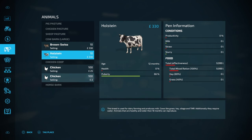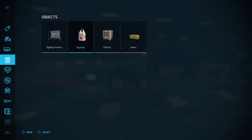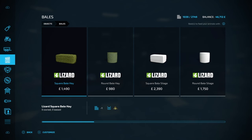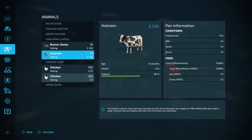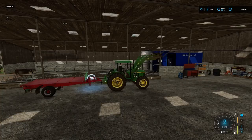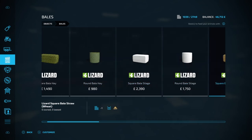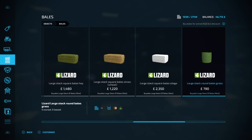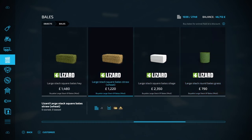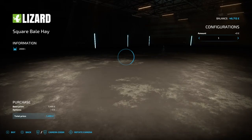We'll need to try and get some grass or maybe buy hay bales. I've got 46,000 cash. Looking at big bales — it said hay didn't it? Hay bales, straw we can't use, and grass bales. We've also got square bales of hay.